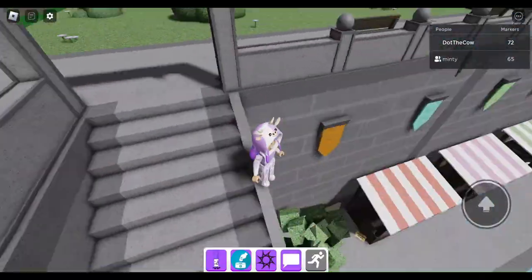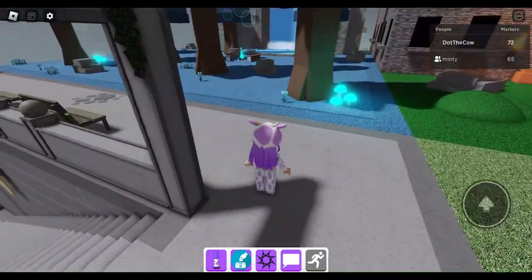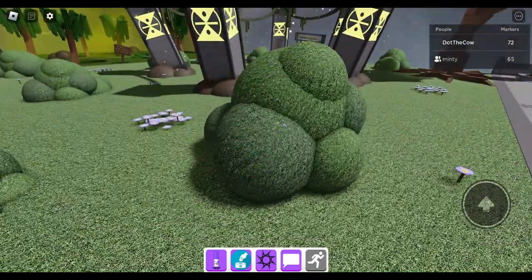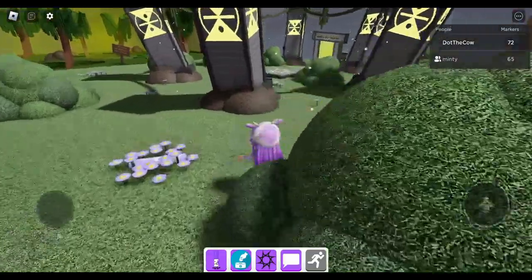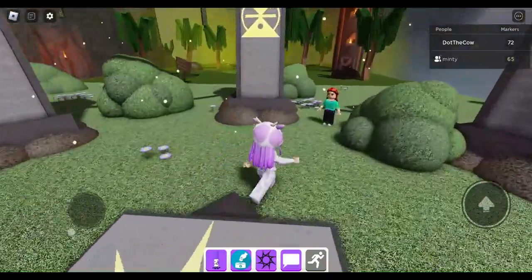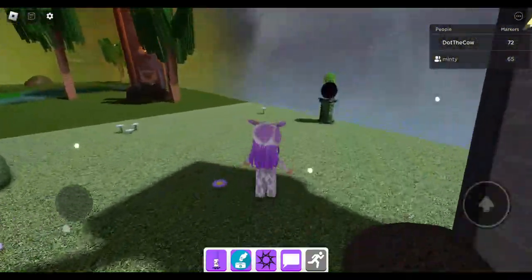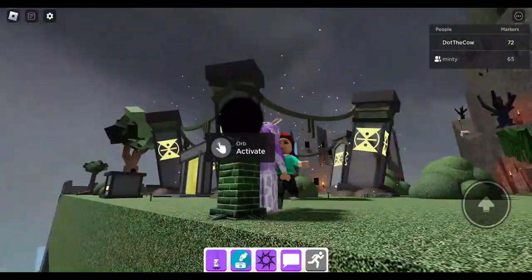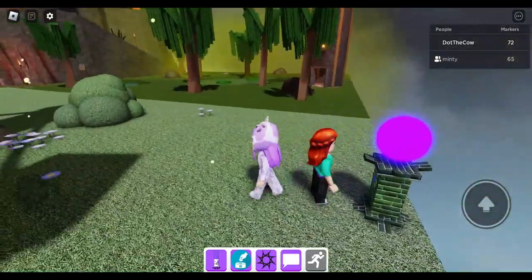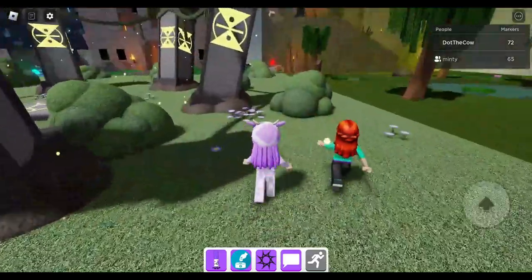Oh wait, I think I just found something. Oh no, that's just an orb. Ooh, where? Over here. Okay, let's click them. I think we should activate them all, because they might do something later on. Activate. Ooh, that one's purple. What's the other one? Red. Well, I have to turn it on too.